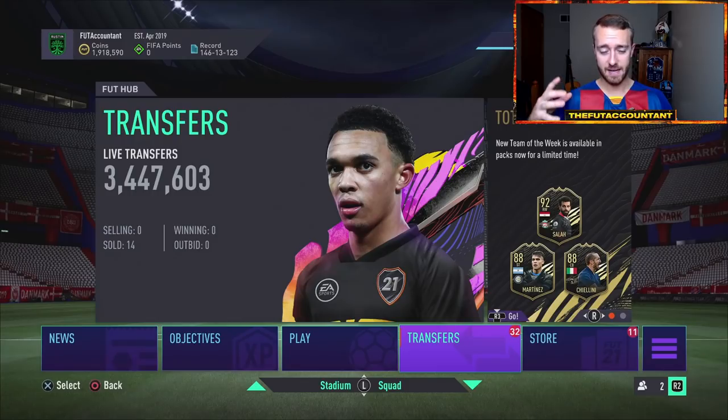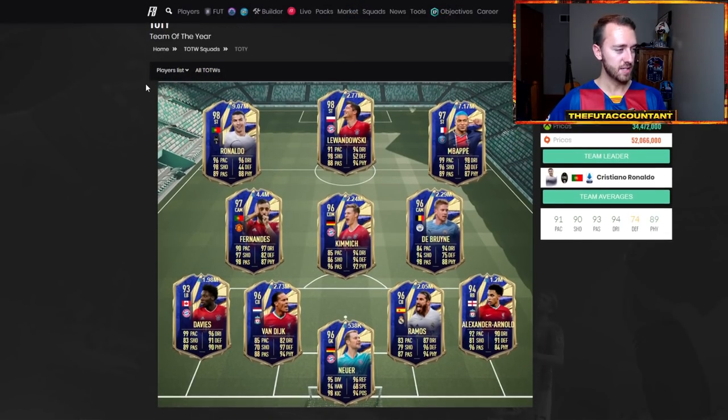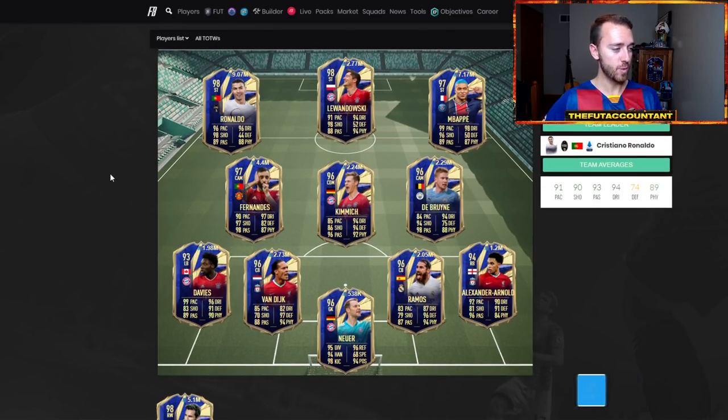If we're getting a team in packs — probably 11 players in packs, and if it's a two-week promo they'll do 11 and then 11 more — plus an SBC and an objective, what's going to happen to the rest of the market? Because a lot of the market right now is still high on these team of the year players. A lot of people just bought them for their team, they're trying them out, and they haven't even played a weekend league with these cards yet.